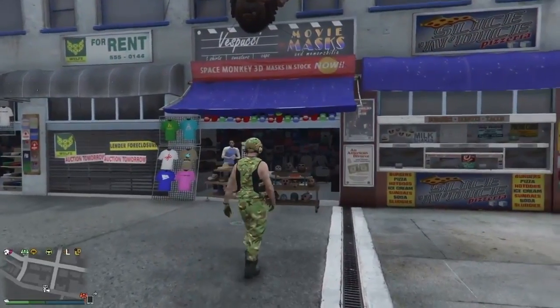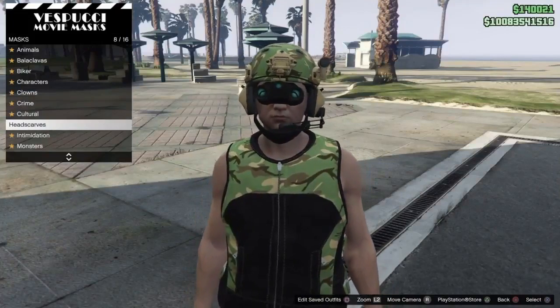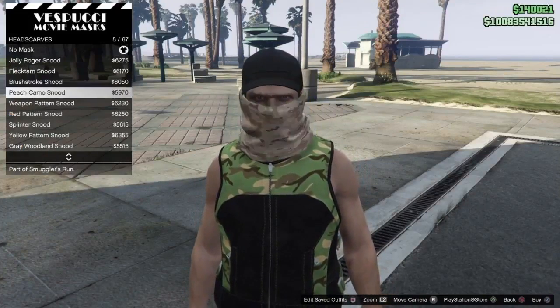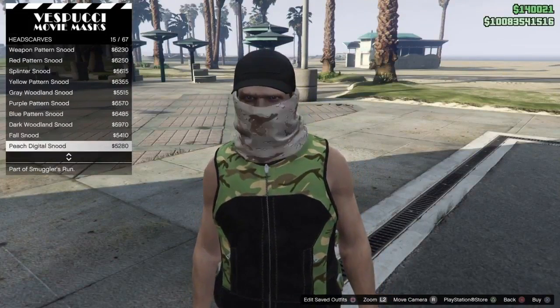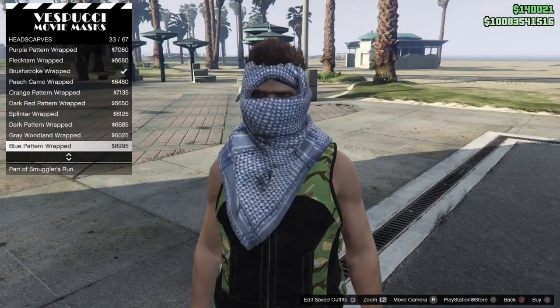Okay guys, so once you've saved it as an Outfit, make your way over to the Mask Store. Go into the Mask section, then scroll down until you find the Head Scarfs. Scroll down through the Head Scarfs until you find the Brushstroke Loose Head Scarf.